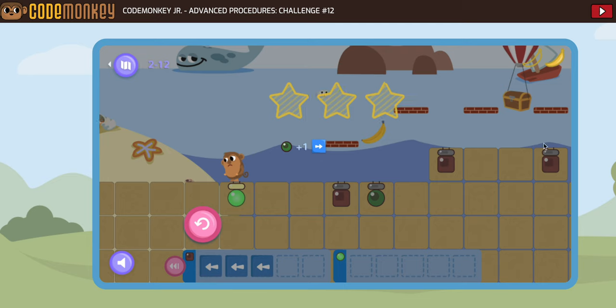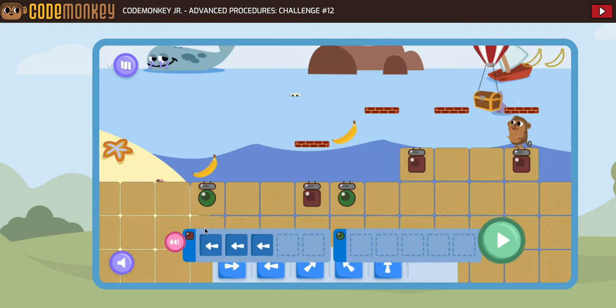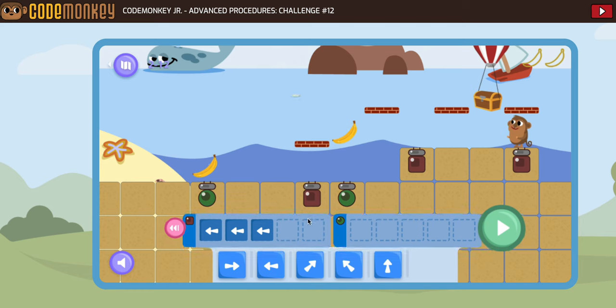If we did it from this one, it would be: go forward, jump up. We can't do that here because we'd crash. Let's think about coming back. To get back, we want to go forward — from this green to this green would just be moving forward.